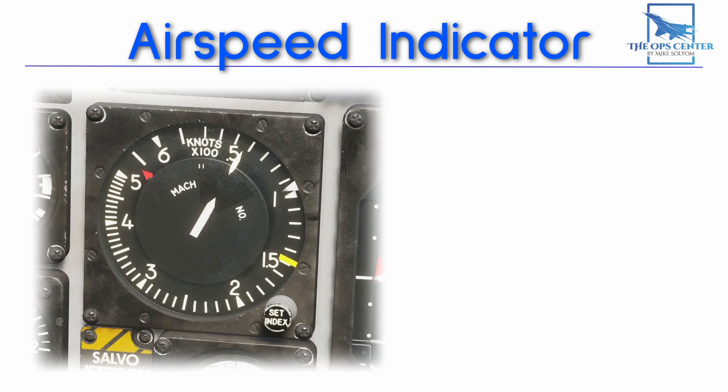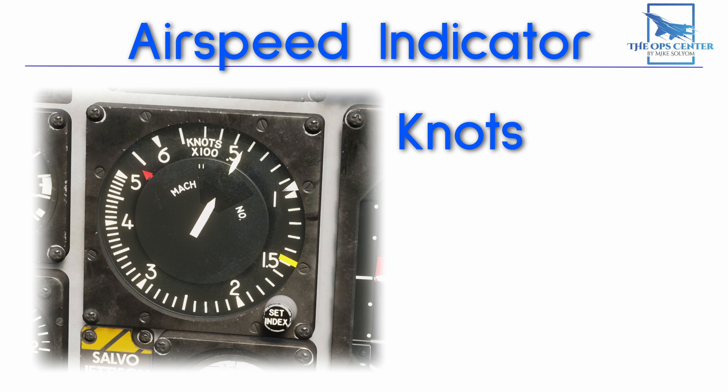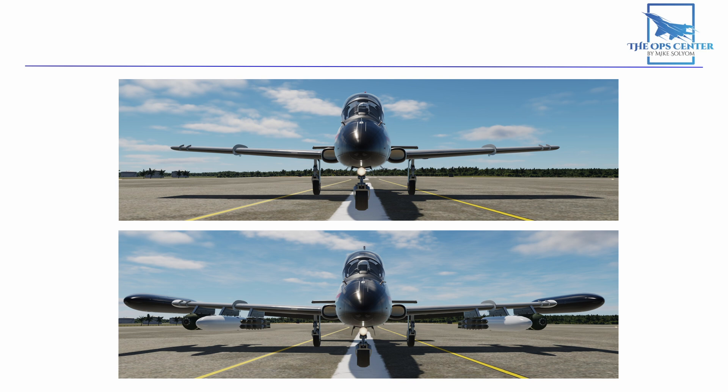You can see your speed on this gauge which displays knots. Knots are nautical miles per hour, which translates as 1.85 kilometers per hour or 1.15 statute miles per hour. In this series, we'll stick to nautical miles for distance and knots for speed. The point at which you have enough speed to get airborne isn't a fixed number — it depends on the weight of the aircraft. More weight means more lift is required, which means you need more airflow over the wing. So a trainer with just the pilot and half a tank of fuel will lift off at a lower speed than one with a full tank carrying as much as possible on the underwing stations.